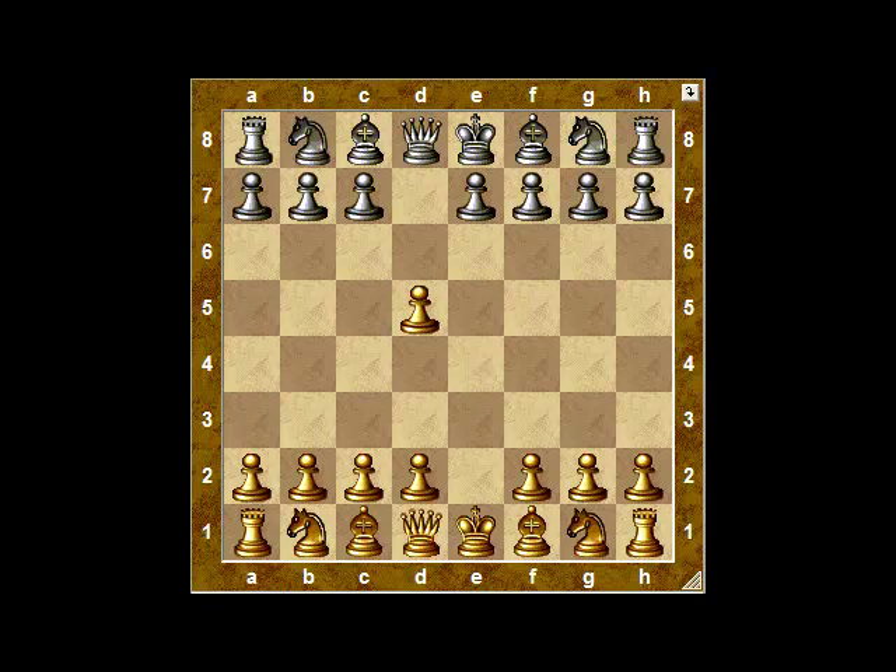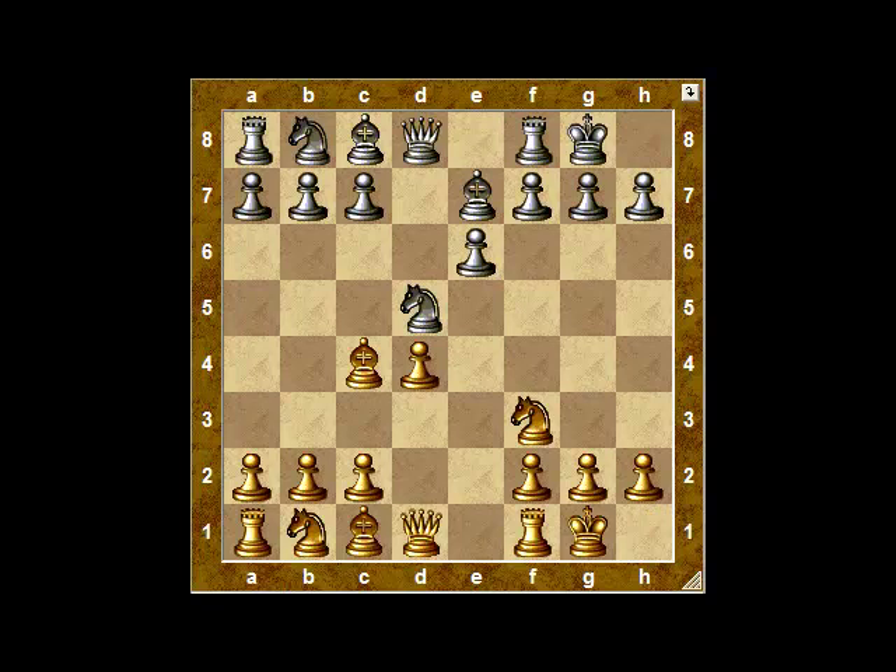Of course you're going to take this pawn, and now we have two choices for black. The more natural move is to take with the queen and capture the pawn immediately, but many players like to bring the knight out to f6 and use the knight to capture it. Of course you put a pawn in the center, attack the knight, bring out your knight, and castle.